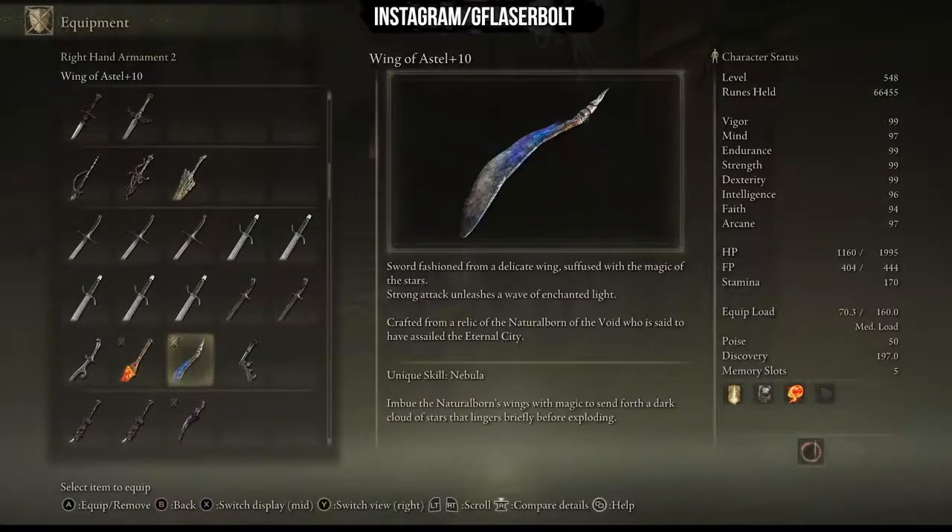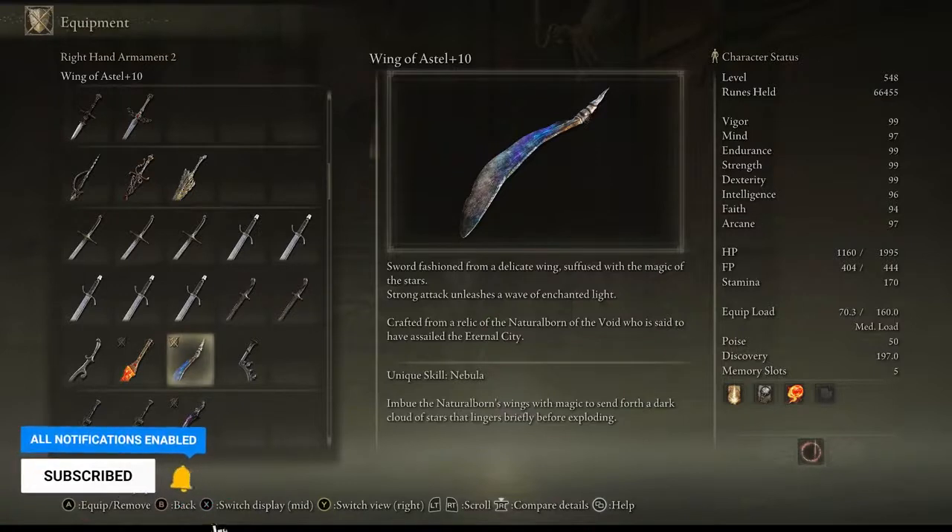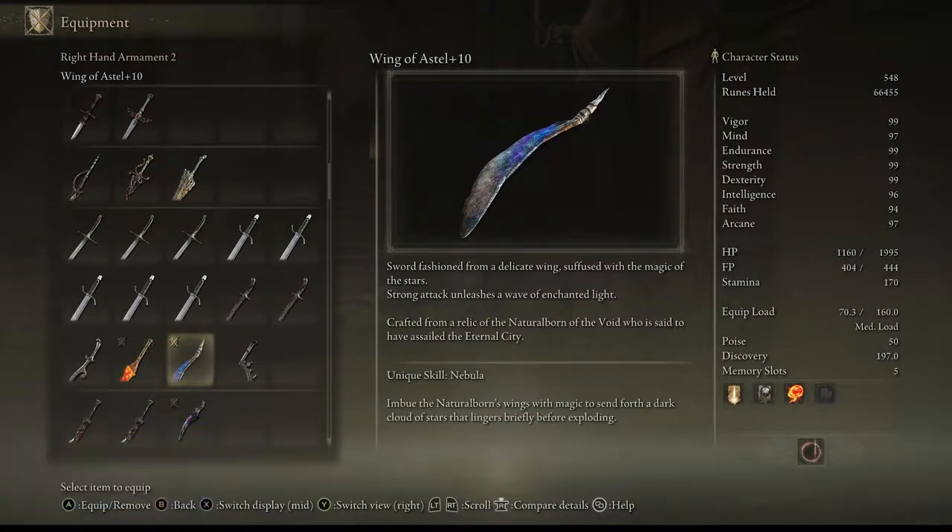This weapon already comes with a unique skill called Nebula — no other weapon has this. Let me know in the comments if there is another weapon in Elden Ring as powerful as this one with a unique skill like this. You just saw how I was able to take out that guy with Nebula — he walked right into it and I didn't even need to hit him. That is how special this weapon is.